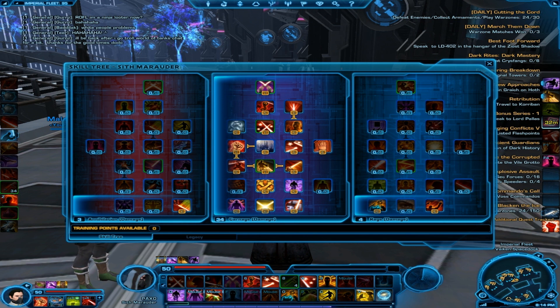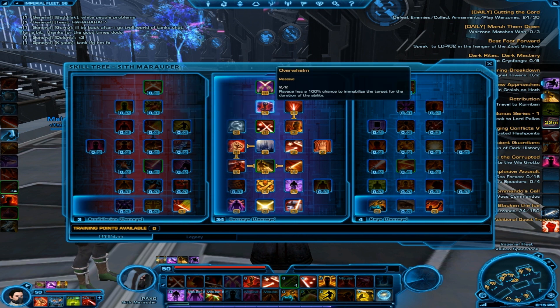This Carnage spec I thought would be really great for PvP, and it would be if any of it worked. Ravage, though pretty badass, will fail a lot. The game thinks you're moving and gives the error that you can't do it while moving, but it puts you in the animation and you cannot cancel it — you can't move or do anything until the animation is over, and then it still didn't even use it. That's very frustrating. In this tree your Ravage will immobilize them for the full duration, which is a great stop in Huttball.